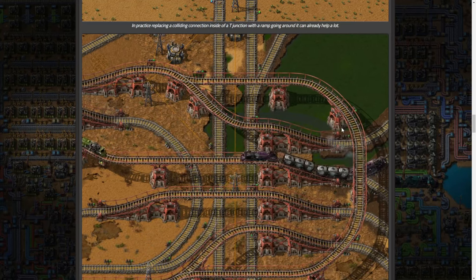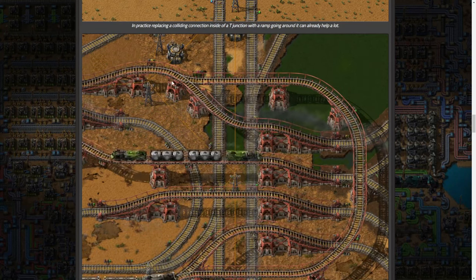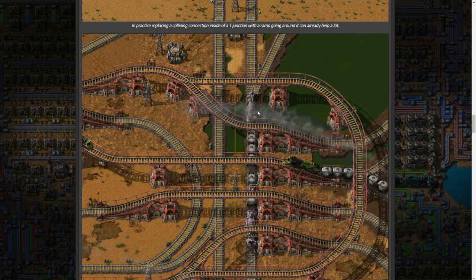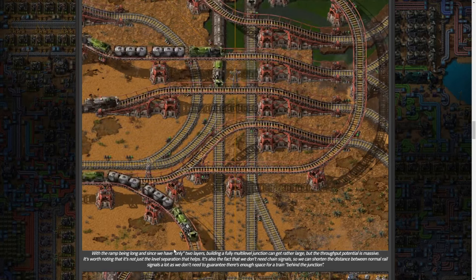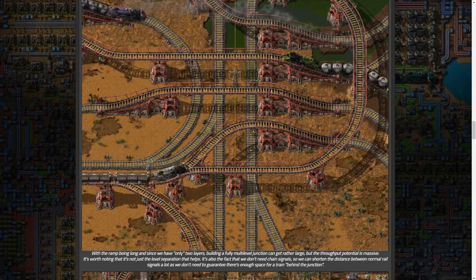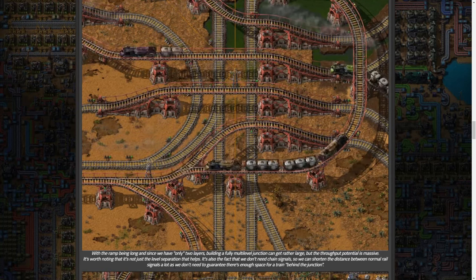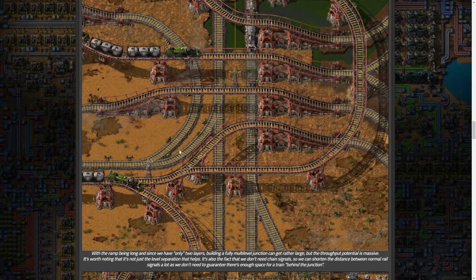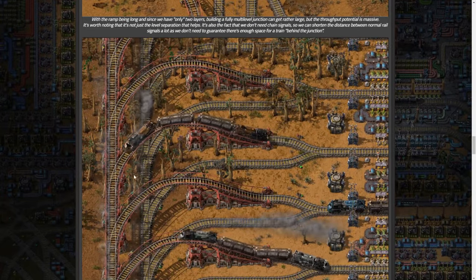It looks like you'll need to place supports every so often, probably fairly close - maybe one at a merge and then one further back, perhaps every X amount of rail pieces. With only two layers, building a fully multi-level junction can get rather large, but the throughput potential is massive. It's worth noting it's not just the level separation that helps - you also don't need chain signals, so you can shorten the distance between normal rail signals a lot, since you don't need to guarantee space for trains behind the junction.